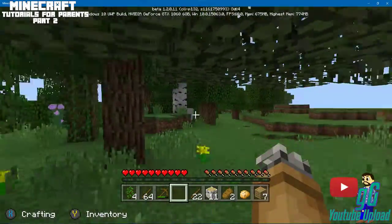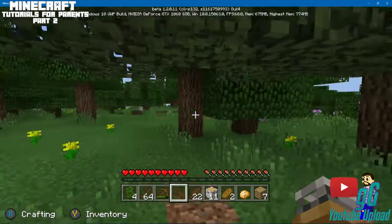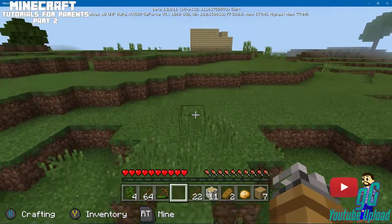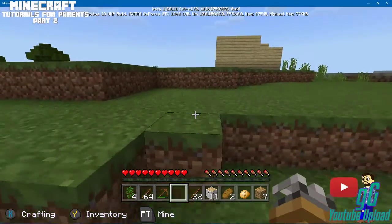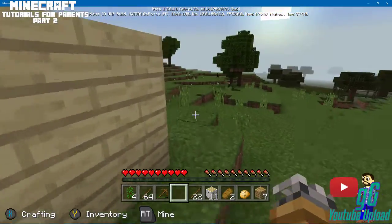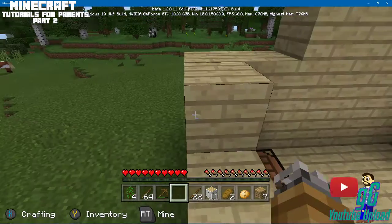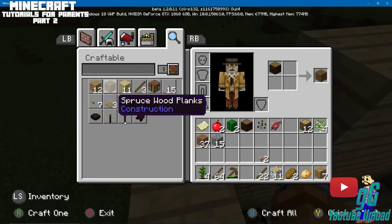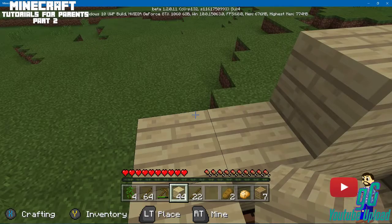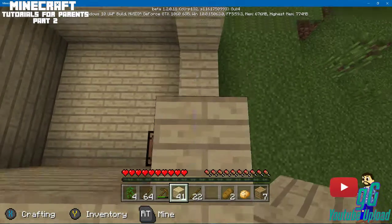I always hit the last block so the whole tree disappears — that way the saplings will drop and I can gather them. You can also put dirt blocks down to build up steps so you don't have to jump off the top, because falling from height can hurt you.